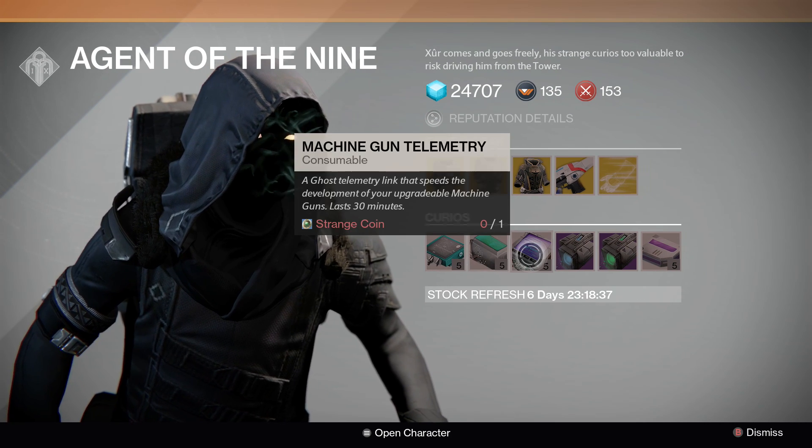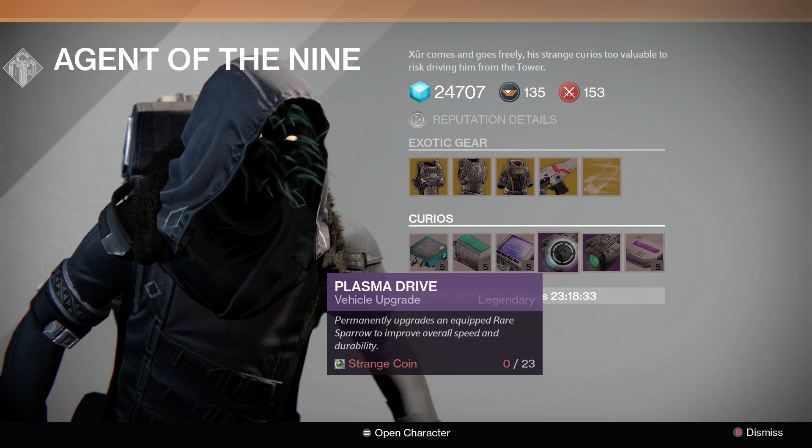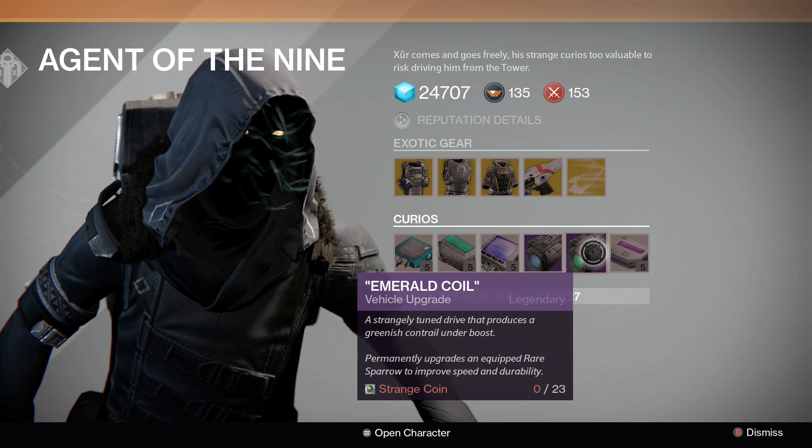Then we have the exotic gauntlet engrams. For telemetry we have hand cannon, fusion rifle, and machine gun. We have the heavy ammo synthesis, and then for the two sparrow upgrades we have Plasma Drive, which is blue, and Emerald Coil, which is green.